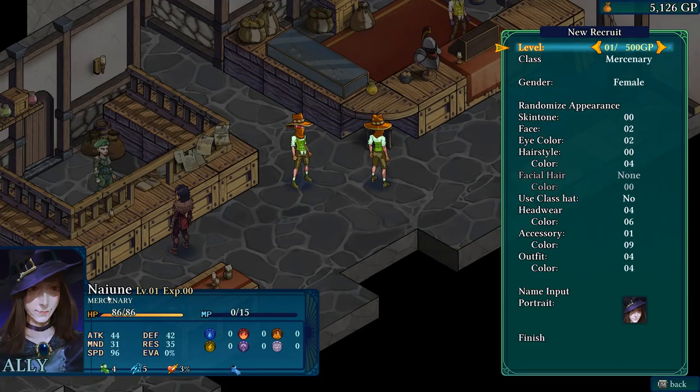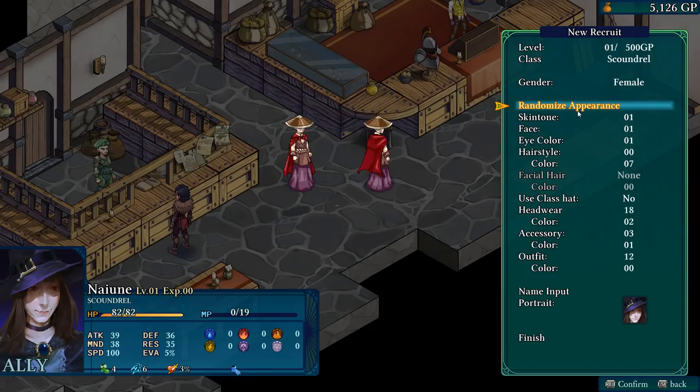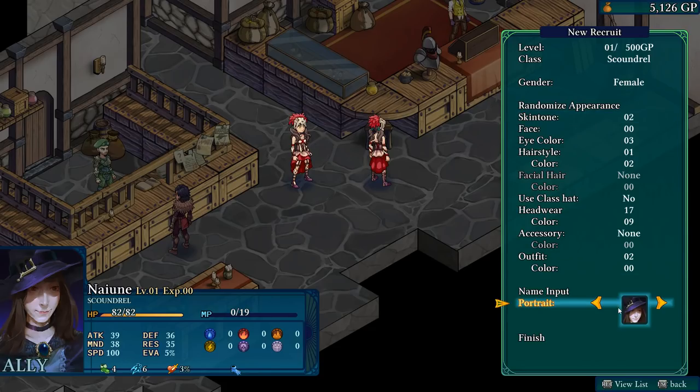At the guild we can recruit new party members. Our choices are Nawin the mercenary, a scoundrel, a mender, or another wizard. The scoundrel is more of a rogue type. We already have a wizard, mender, and mercenary, so let's bring in a scoundrel. We can randomize their appearance on the map — look at that one with a skull on their head!